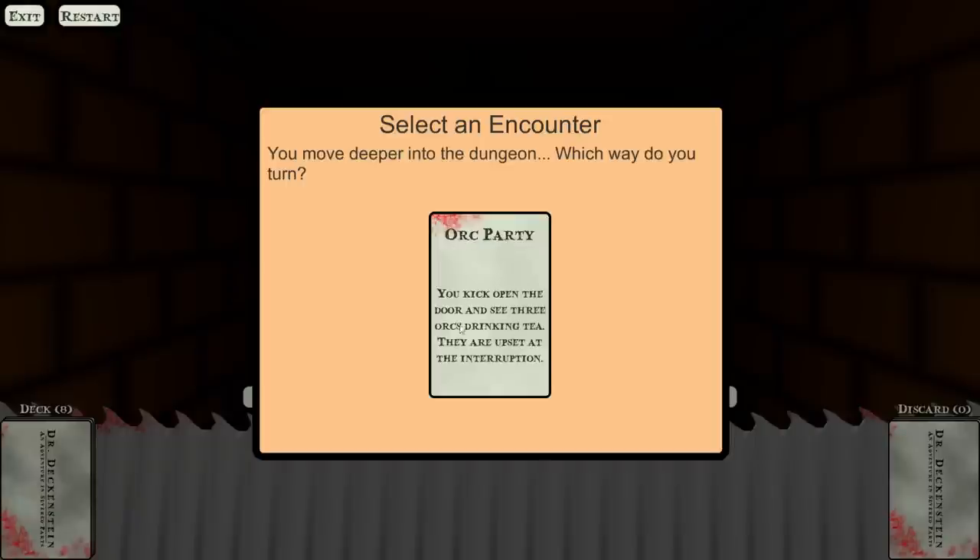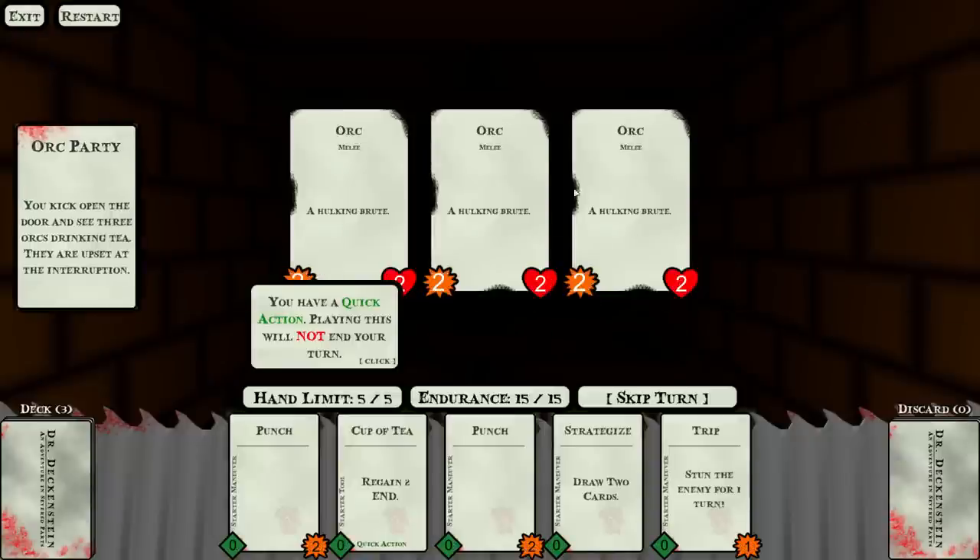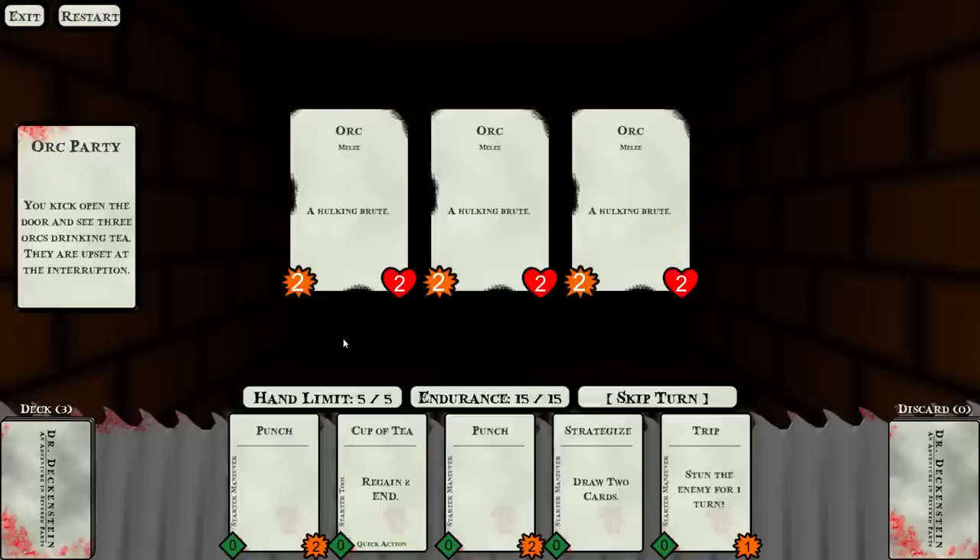We get an orc party — you kick open the door and see three orcs drinking tea. They are upset at the interruption. This is the main combat screen. We got a little pop-up because we have a quick action card, which I hadn't introduced in the intro tutorial. I want to keep it as bare and simple as possible. You have a quick action; playing this will not end your turn.